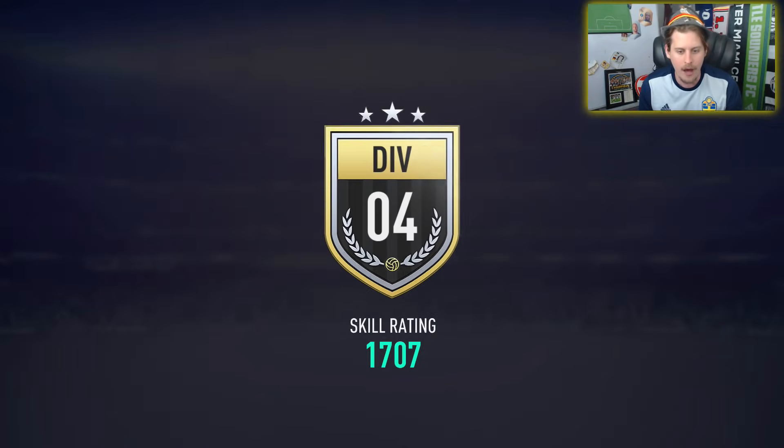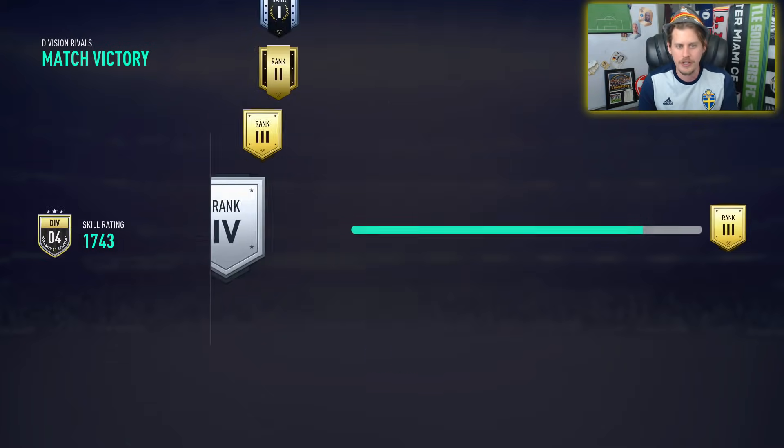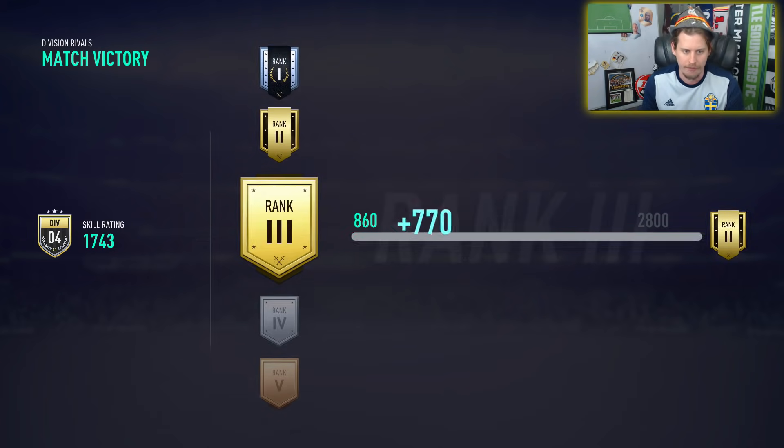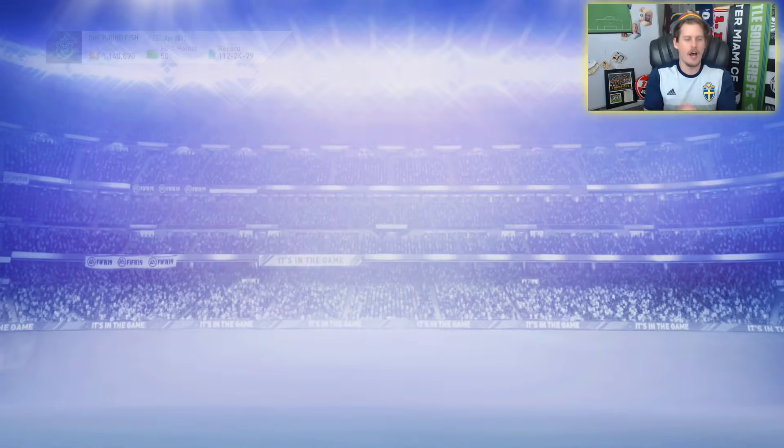I can't believe we have this card in the game — it's so sick! So now we have ourselves some packs to open. I'm pretty sure you get a 50k pack for the first SBC that requires the two in-forms. Wait, what do you get? You get a two-player pack, a rare players pack, a rare mega pack, and then a two-player pack. Let's see what we get in the first one.